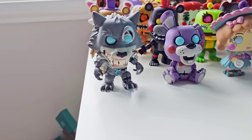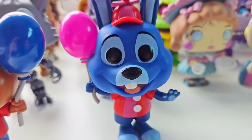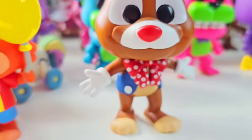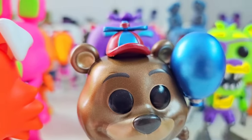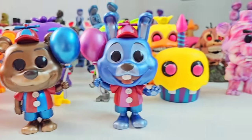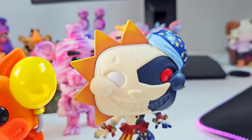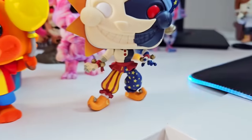Moving on to the last wave, the Balloon Circus. We have Balloon Freddy. After Balloon Freddy is Balloon Bonnie. After Balloon Bonnie, we got Balloon Chica. After Balloon Chica is Balloon Foxy. After Balloon Foxy, we have Circus Freddy. After Circus Freddy is Circus Foxy. And the exclusives are Shiny Metallic Balloon Freddy, after him is the Metallic Balloon Bonnie Funko Pop, and the last Pop in the wave is the Fuzzy Flocked Balloon Foxy. But that's not it — the coolest Funko Pop ever made is the Sun and Moon Funko Pop. I've already made a video on this, but just look at him. He is so cool, I love him so much.